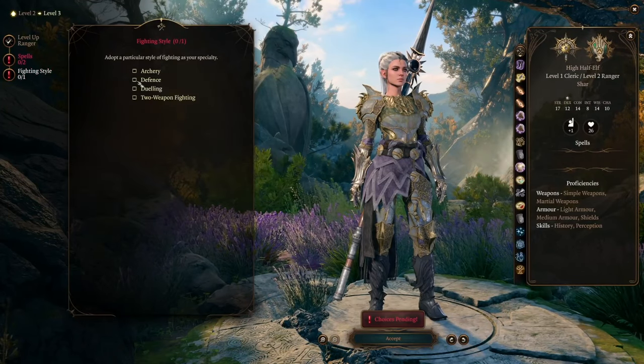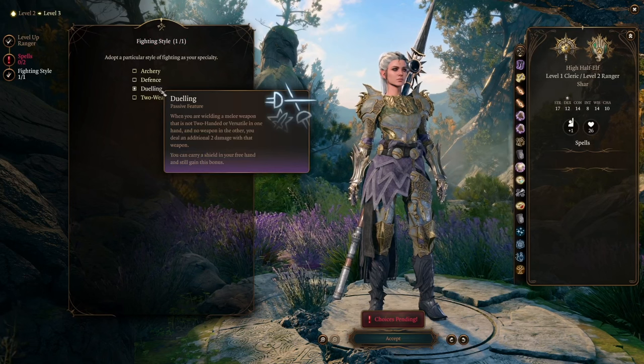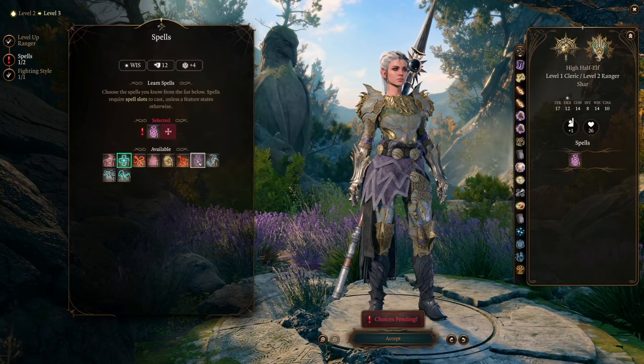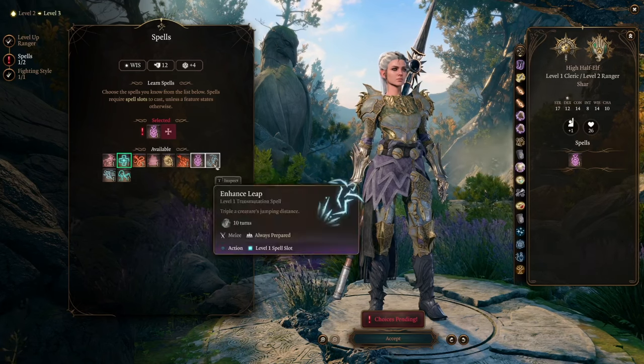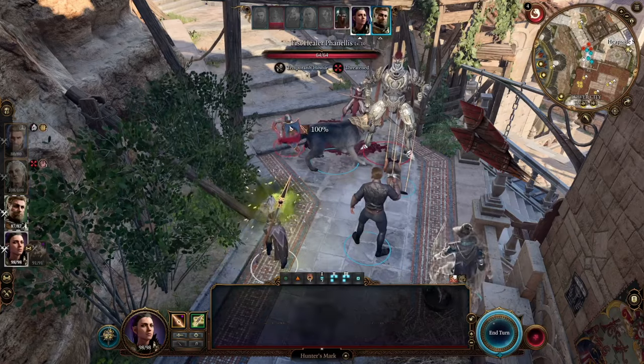Dueling is going to add two points to every thrown attack. I have had issues with it procing or not, but I have 100% chance of it procing with a thrown weapon and a shield in the other hand. As long as that thrown weapon has the thrown property, the Dueling bonus should pop up for you.